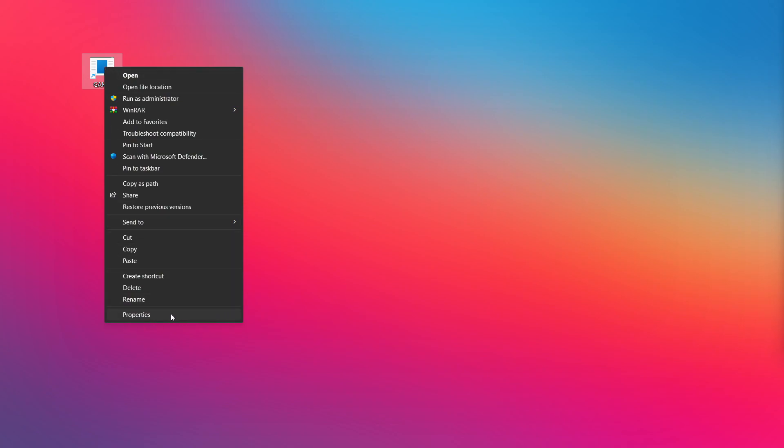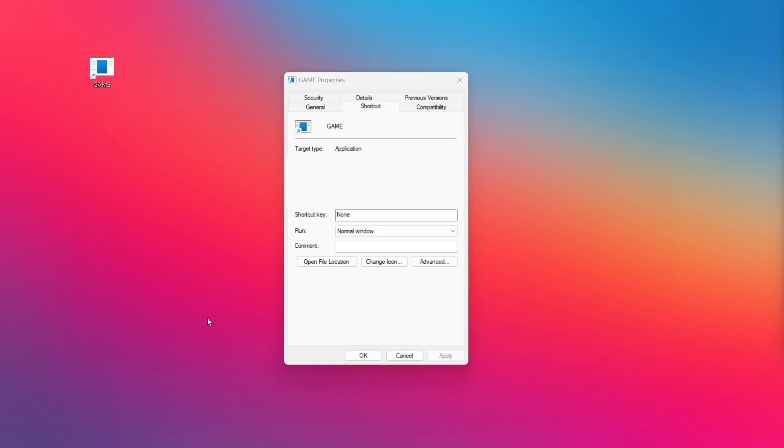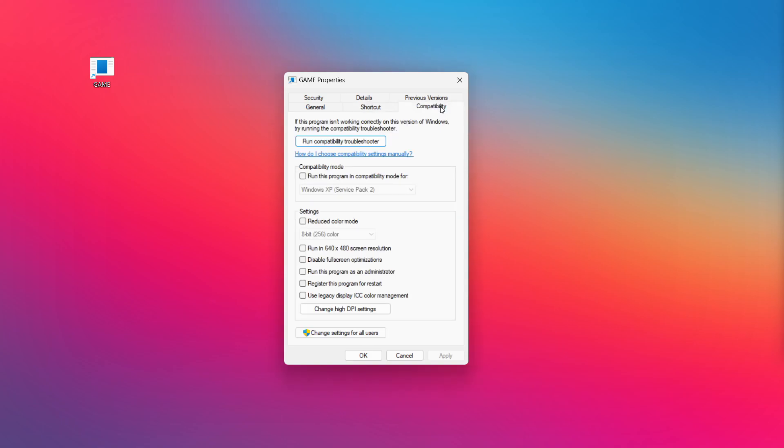Right-click your not-working application and click Properties. Check Run this program in compatibility mode and try Windows 7 and Windows 8. Check Disable Full Screen Optimizations and check Run this program as an administrator. Click Apply and OK, then try opening the app.